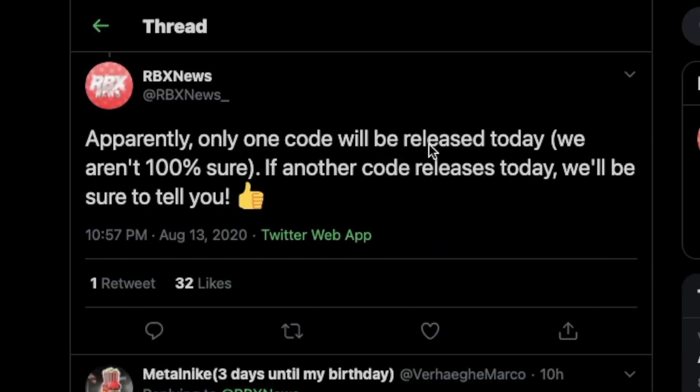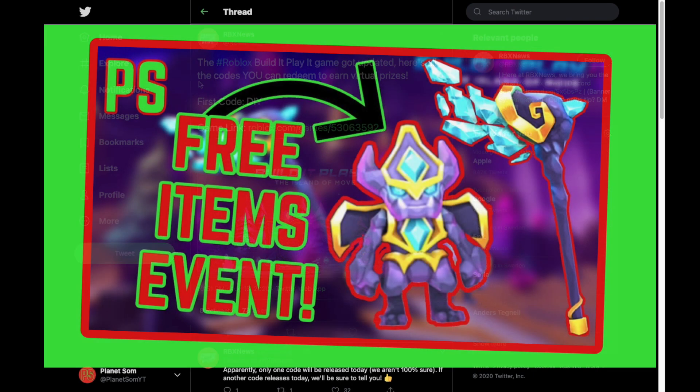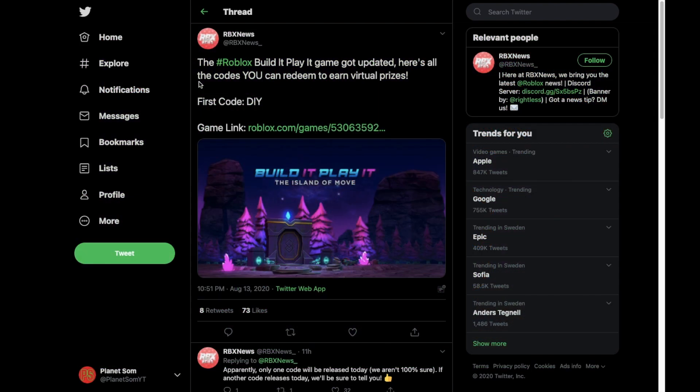They did also say apparently only one code will be released today — they aren't 100% sure if another code releases today, but they'll let us know. The reason they mentioned that is because everybody thought there were going to be two codes, because there were two items that were leaked. I did in fact make a video on that which did really really well, so thanks for the support. Both codes were expected at the same time, but turns out not.